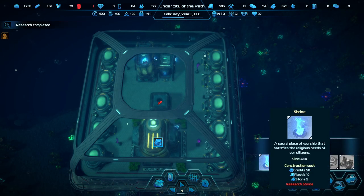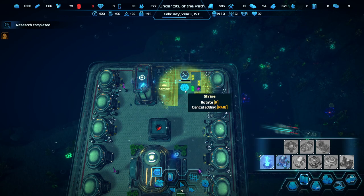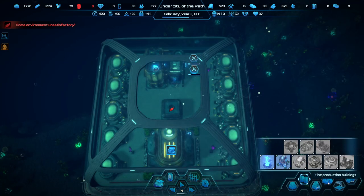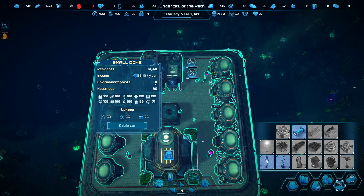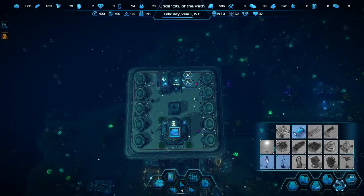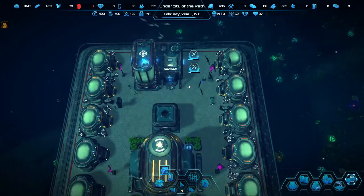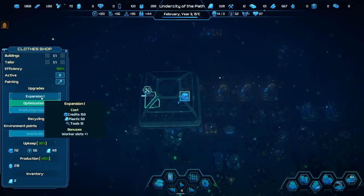We put the shrine in — it doesn't have a proximity zone. Domed environment unsatisfactory — you are unsatisfactory! We might have to do these things. Plus 16 environmental points — is it better now? Environment point zero — that was worth it. We'll throw in a little random bench here — also plus 16. This has no upkeep. We don't need two of these, so remove one. Now it's environmentally sound. We can do an expansion — expensive, but we'll now definitely have enough basic goods.